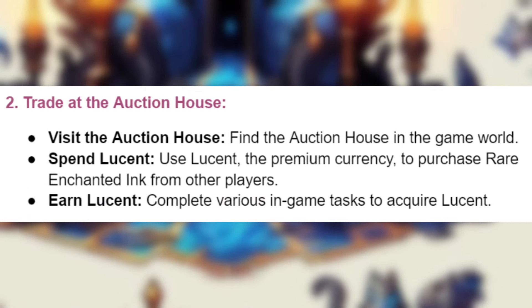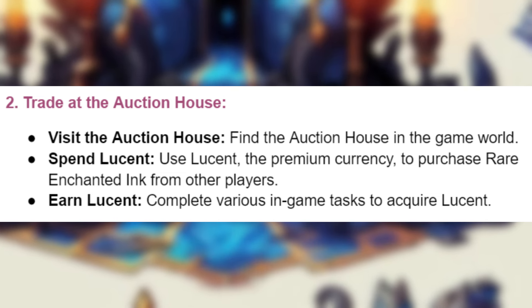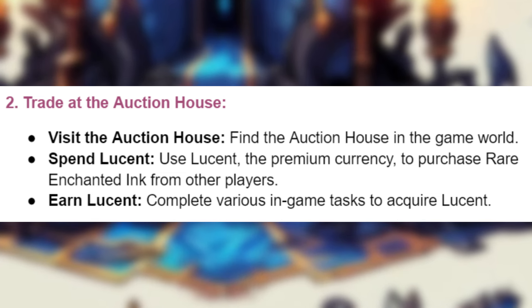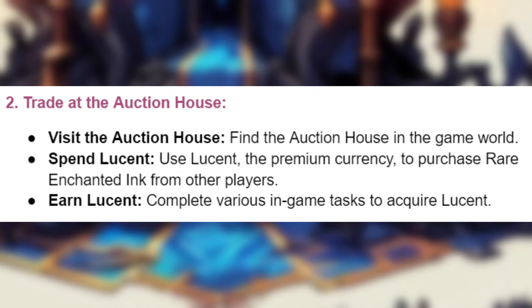Trade at the Auction House. Visit the Auction House, which you can find in the game world. Use Lucent, the premium currency, to purchase rare Enchanted Ink from other players. Complete various in-game tasks to acquire Lucent.